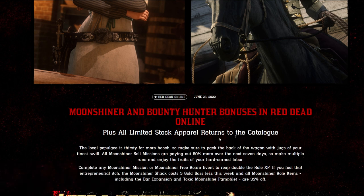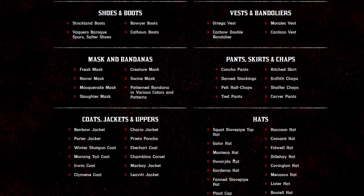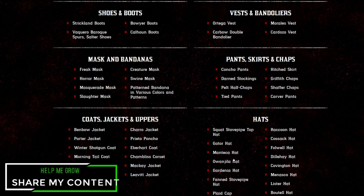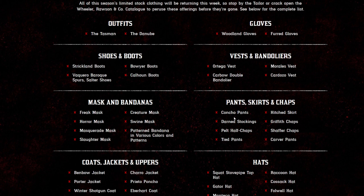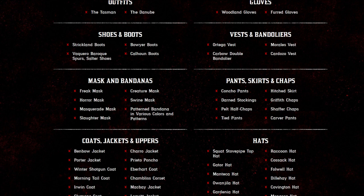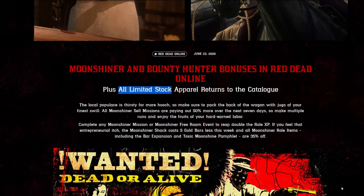It does say all limited stock, so pretty much everything that is available — if we scroll down to the bottom, you guys can see that everything that has ever been a limited time offer is available this week. So if there's something you've missed or always wanted to purchase, now would definitely be the time. There are quite a few items: outfits, gloves, vests and bandoliers, shoes and boots, masks and bandanas, pants, skirts and chaps, hats, coats, jackets — anything that has ever been limited stock clothing is available this week.